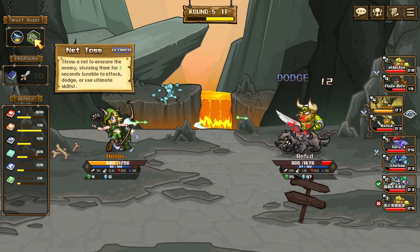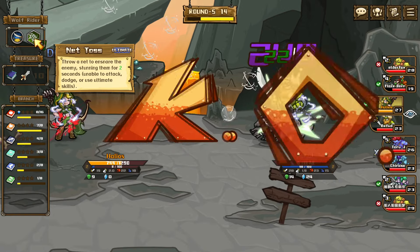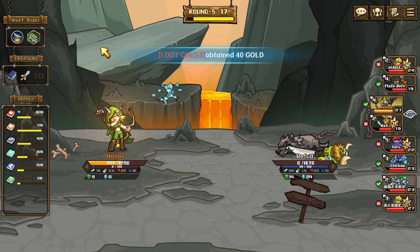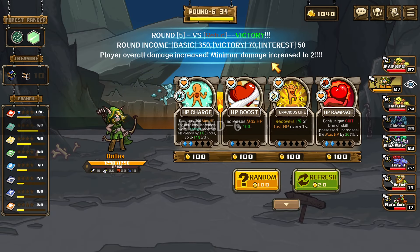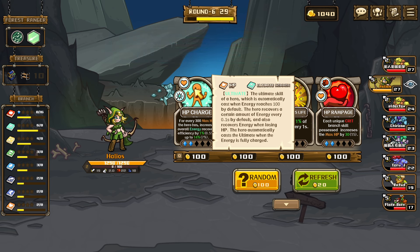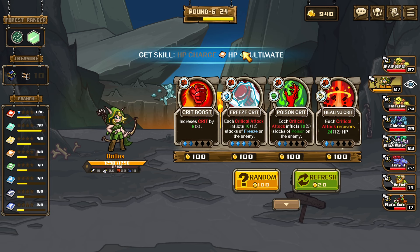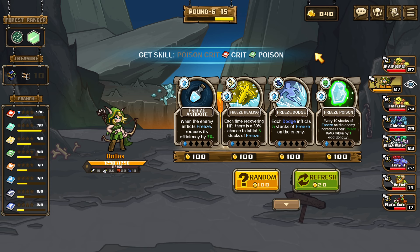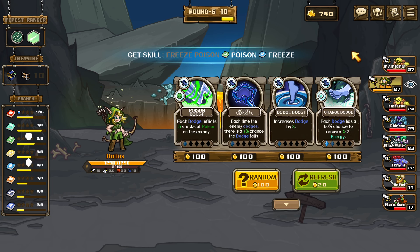Oh, your alt is ridiculous — throwing that to ensnare the enemy, slamming them for two seconds, unable to attack, dodge, or use ultimate skills. If you build ultimate on this guy, he probably goes hard. I think these are for every three matches: the hero's overall energy recovery increases by one percent.